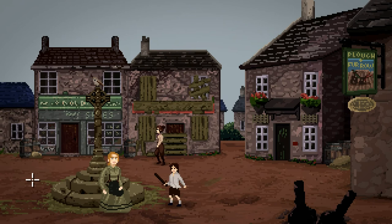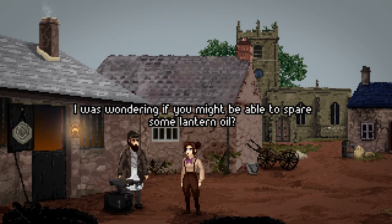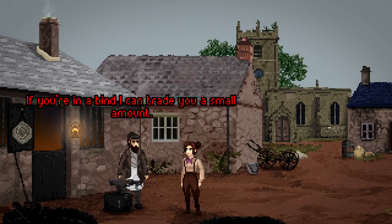The blacksmith needs the lightest forge so he has the power to set things on fire. Good day. I was wondering if you might be able to spare some lantern oil. I don't have much to spare, lass. Paraffin is as rare as hen's teeth in these parts. How much coin do you have? None, I'm afraid. If you're in a bind, I can trade you a small amount. A trade, you say?